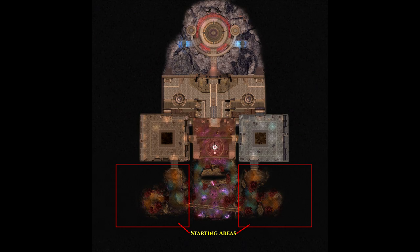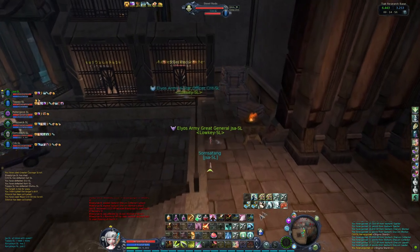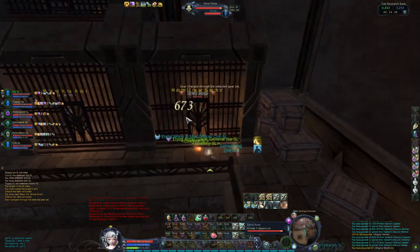Quests also play a part in TIAC, but you'll mostly do them in the first square room you enter. There are three where you have to kill the mutated mobs inside the cells and their guards, for between 800 and 1200 AP per quest.